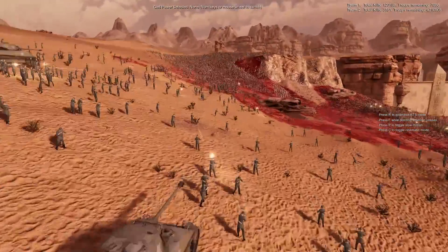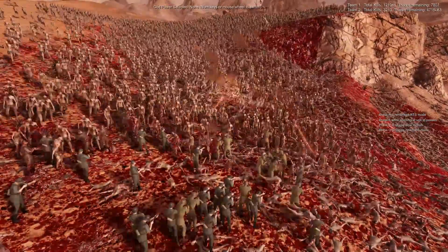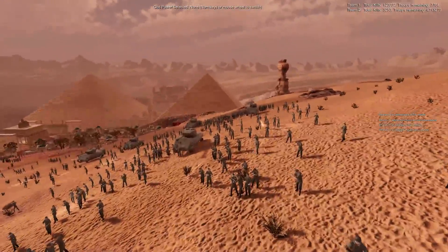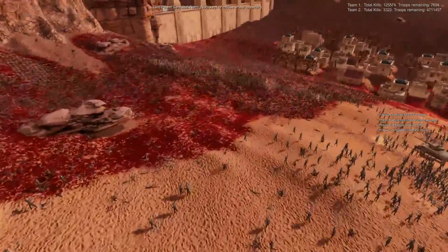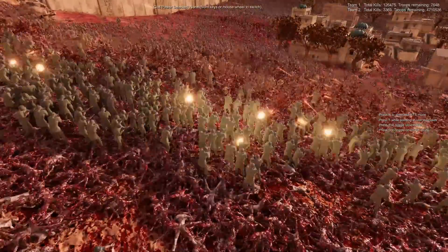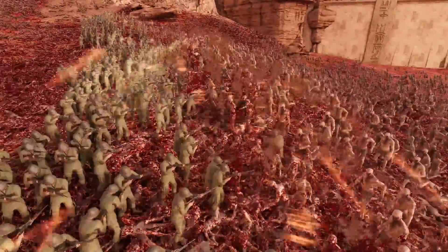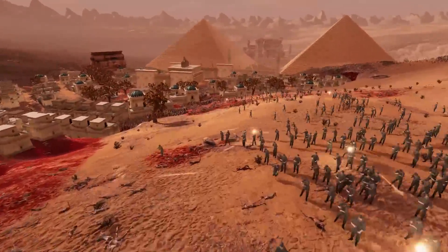Over here, this is like the World War II section — German soldiers, shotgunners, Sherman tanks. It's a very different vibe compared to the other side of the battlefield. Right now we are at 125,000 kills for every UBS 2 unit, and the zombies have killed 3,400 of them. So still a lot of battling to go.